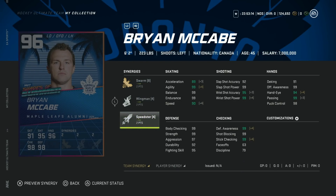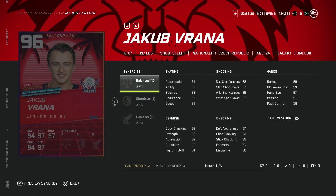Then we've got the 96 Brian McCabe with Swarm, Wingman, and Speedster. Unfortunately, unless you're trying to build a Maple Leafs or Panthers theme team, he's really slow at this stage of the game — 93 speed and 93 acceleration, with everything else essentially 99. At six-foot-two, someone like Dougie Hamilton is going to tower over him and have the same speed. Keep that in mind. For a theme team he could definitely be usable.